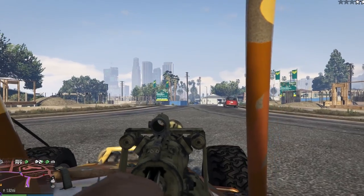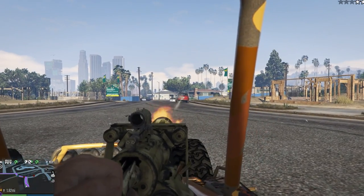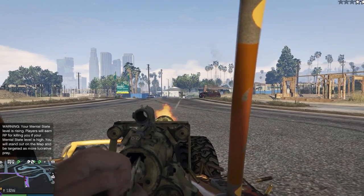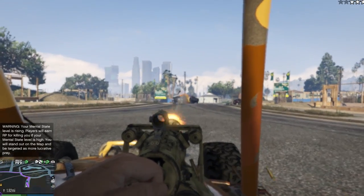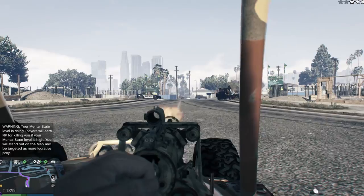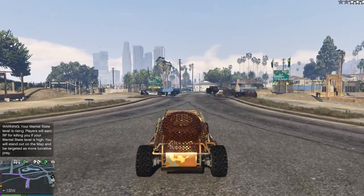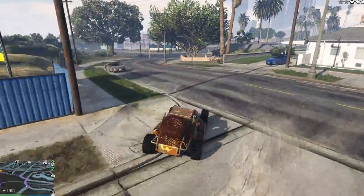There are a couple reasons why it's great. First of all if you get it fully upgraded you have a minigun and yeah — Mini Cooper, no more, bye-bye. This gun is amazing. It has the ability to absolutely decimate literally anything in front of it in a matter of seconds, as you can see with these police cars here. It's also very easy to swap between the gunner seat and the driver seat while the vehicle is still running.